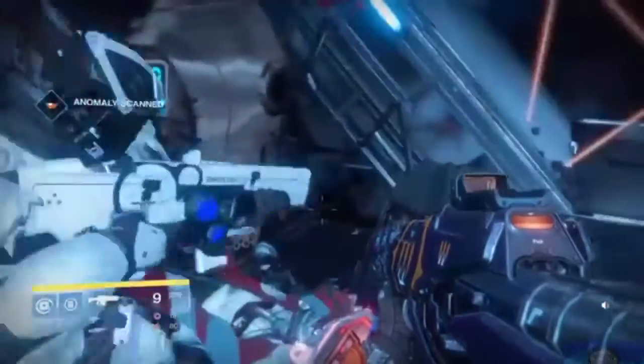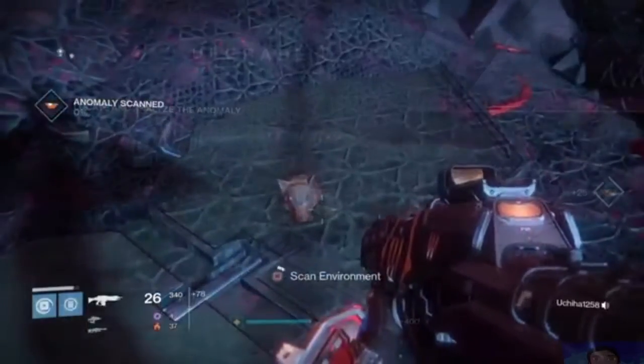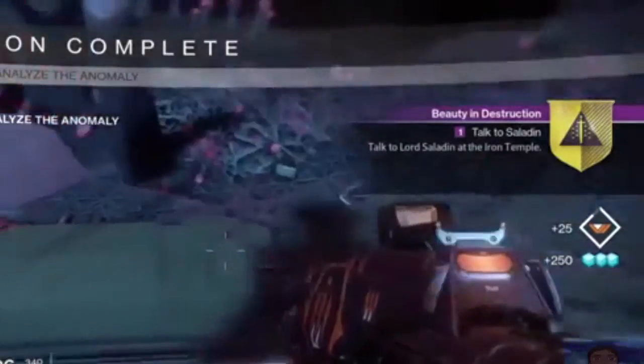Go ahead and head on over to that anomaly. Use your Splicer Key in order to open the pathway that'll allow you access to the anomaly. By the anomaly, you'll find a giant walker. You don't actually need to kill this walker. All you need to do is get behind it and scan the artifact on the ground. Once you've done that, your quest will update and you'll see Beauty and Destruction being activated.